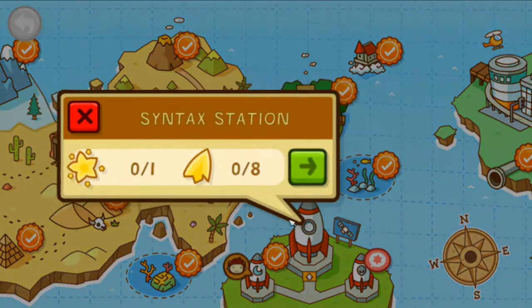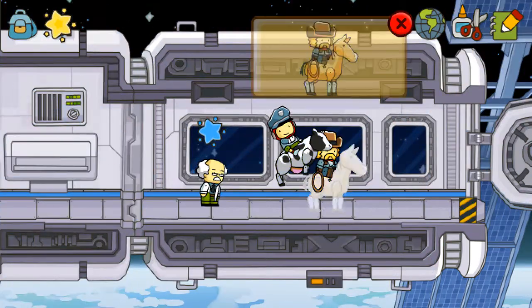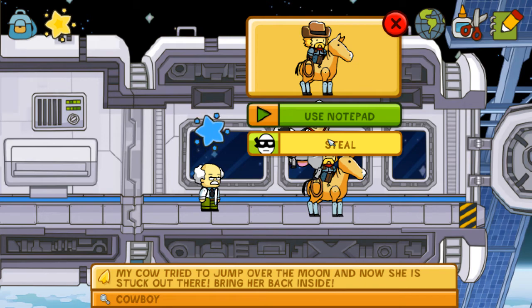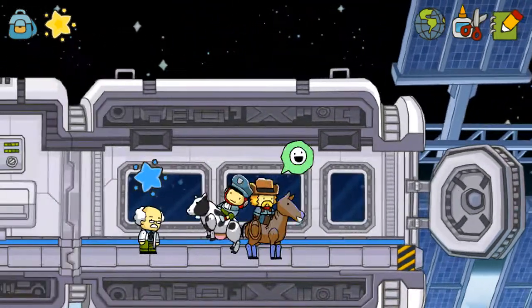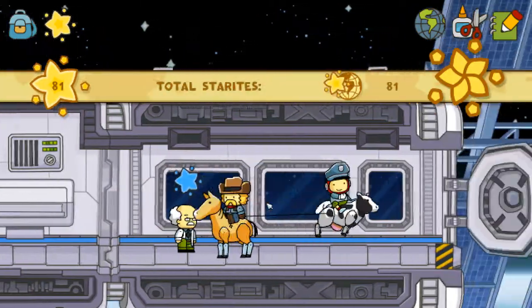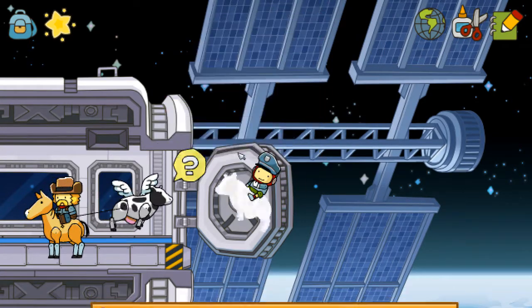I want to also complete the Syntax Station today. Let's see what we got here. Gotta help this cowboy. I'm glad I still have my flying cow. My cow tried to jump over the moon, and now she is stuck out there. Bring her back inside. I guess I must transfer this cow. No! It's my cow. You can't have it. Fine. Use animal? That's a thing? Can't do that with this one, though.